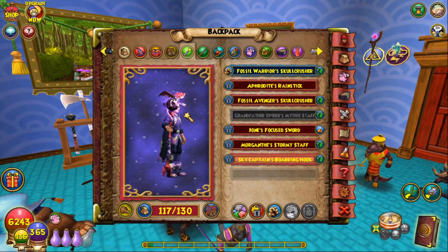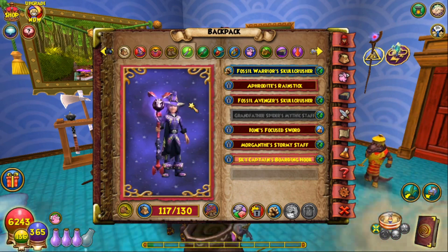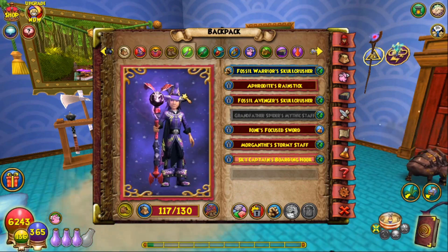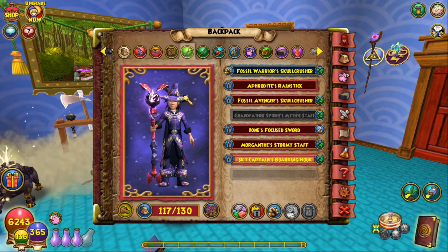This next wand you get from Darkmoor — I'm sure all of you are aware of it. I really like the way it looks on the Storm Wizard. I know you'd typically see it on Death Wizards, but for some reason I just really like it on Storm. It's also tradable through your bank, so if you have one on another character you can move it over to your Storm. That's one free-to-play option.